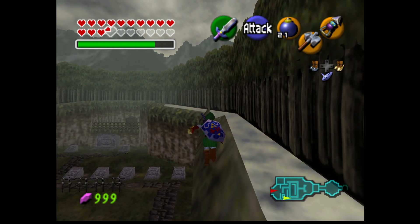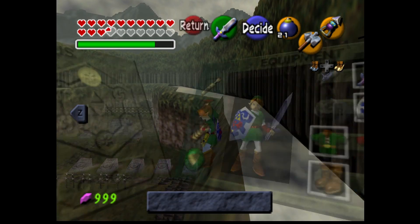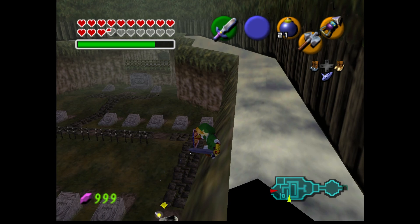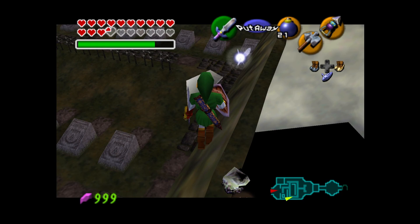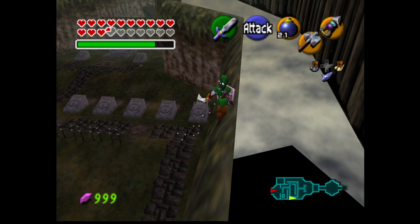The next step is to walk over here and spawn this ghost, then get Navi ISG off of it — like that. This will prevent you from falling off, which is very easy to do.